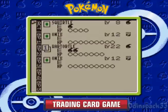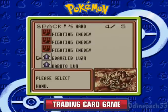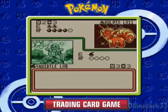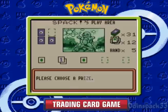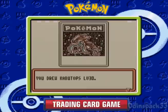We got Wartortle set to go — he's got three water energies on him, so I can start building up my other guys on my bench. We can use Bubble, gotten lucky with heads, no Confuse Ray from Vulpix. I'll draw another prize which is Mysterious Fossil — that means we can get Kabuto on the go. He's got an Eevee on the bench, which is good because Eevee's weak to fighting. So he's obviously got Flareon.